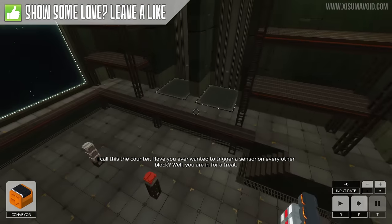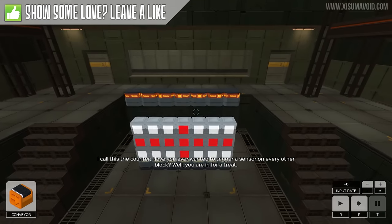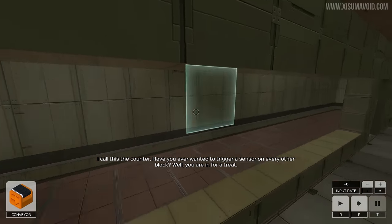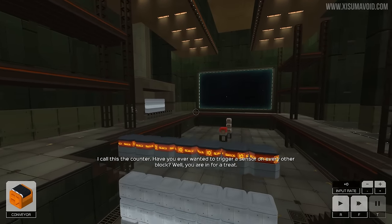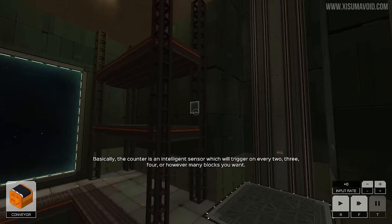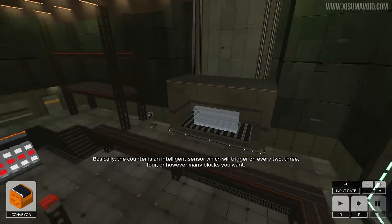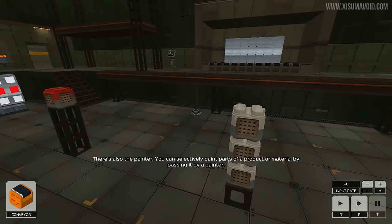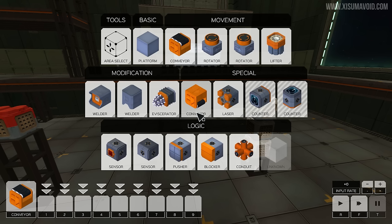Ortis: 'I call this the counter. Have you ever wanted to trigger a sensor on every other block? Well, you are in for a treat — the counter is an intelligent sensor which will trigger on every two, three, four, or however many blocks you want. There is also the painter — you can selectively paint parts of a product or material by passing it by a painter.'